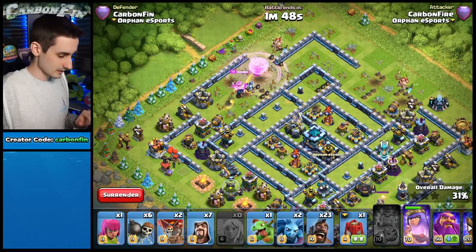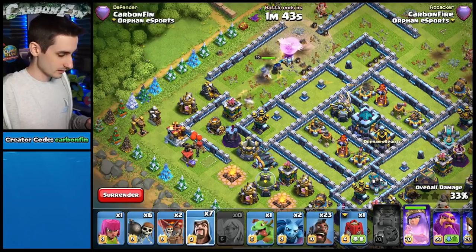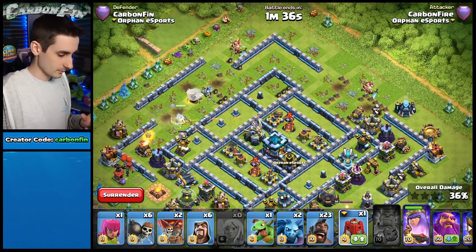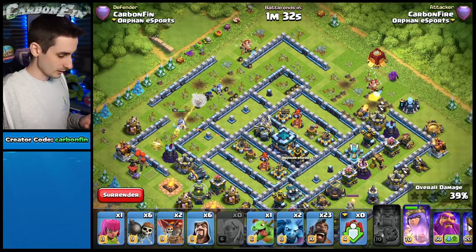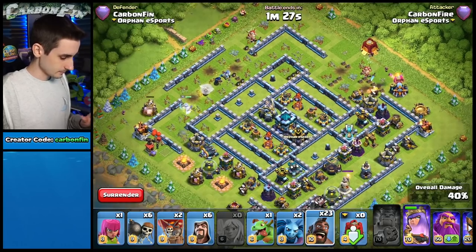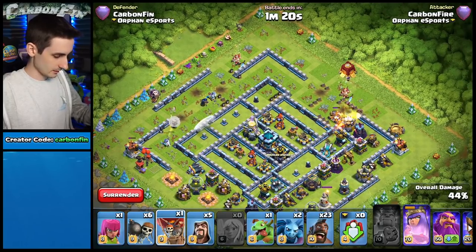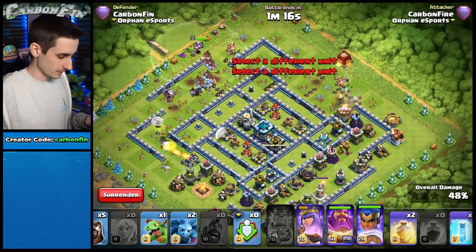The poison is doing nice work. If I drop this next rage it could activate, so I need to keep the queen's ability alive. The eagle has still not activated — that's really good. The queen is walking all the way around the base. I drop a siege barracks over here, and now the eagle will pretty much activate once I drop the hogs.